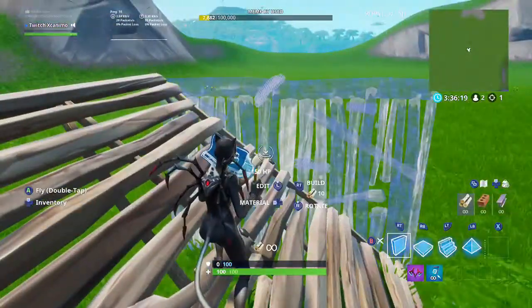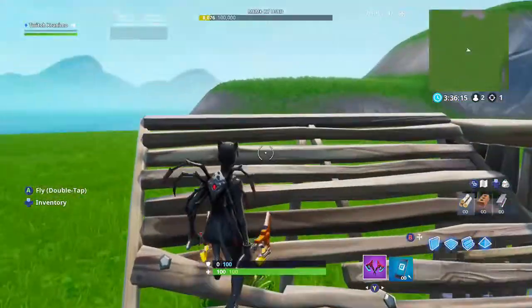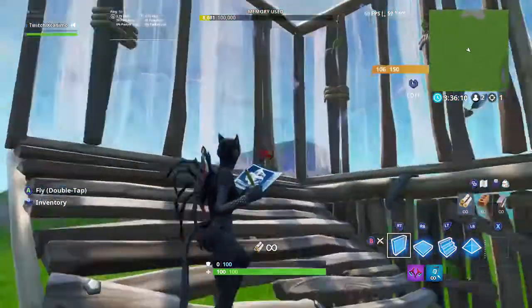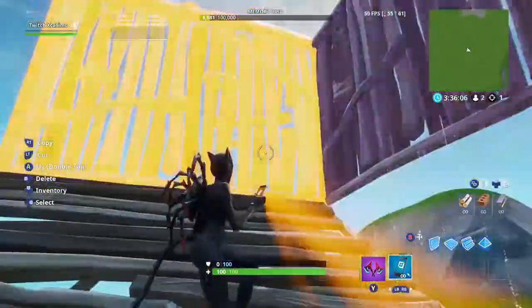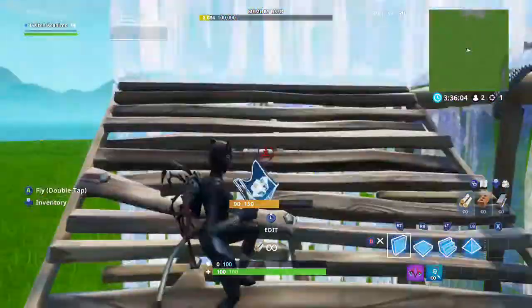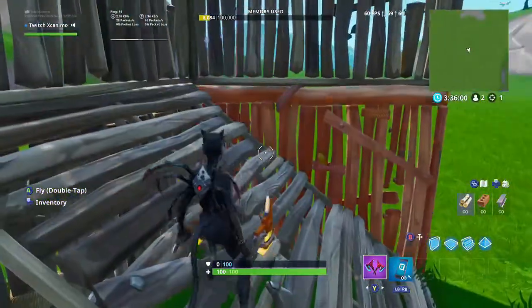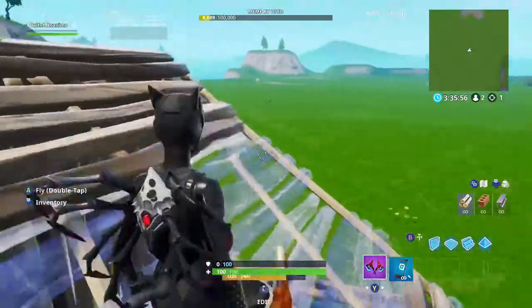What you're going to do is start by placing this wall here. Instead of going forward, it's to the right, and then you want to flick your camera up to the left. So you build this front wall like this, and then you build this wall here too. Once you've done that, just look down, jump, and then floor ramp.